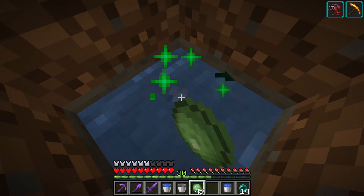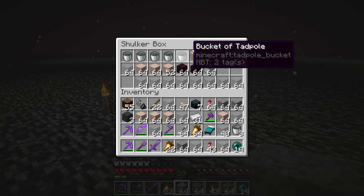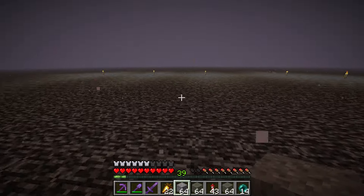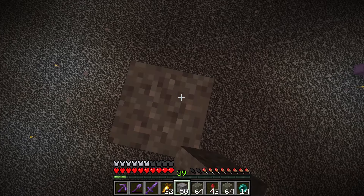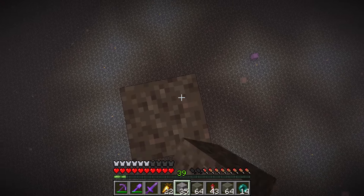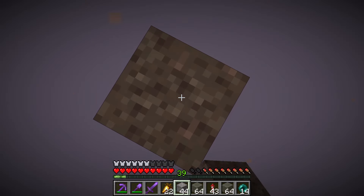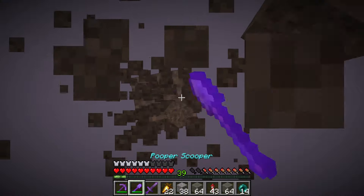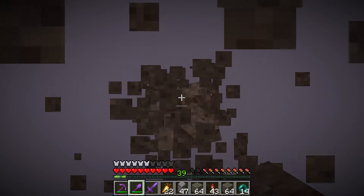We're gonna try to get a frog light farm going. There's a lot to explain: there are three different types of frogs, and the biome the tadpole grows up in determines the color — hot, cold, or medium temperature. A frog needs to eat a magma cube to create a frog light, and the frog light color matches the frog. For magma cubes, a bastion spawner works, but so does a basalt delta, which is where we are right now.